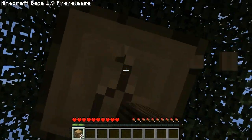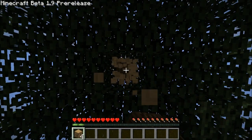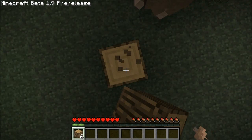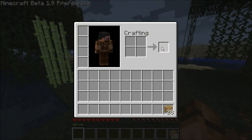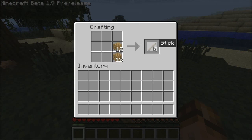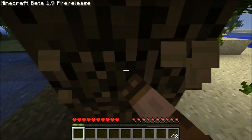Notch did say he was trying to make the swamp biomes a bit more swampy. It seems the swamp biome has pretty much replaced the desert beach biome for the standard starting location. Shift-Right-Click still works — I believe that was added in 1.8. Shift-Left-Click does the same thing. Wonderful. Let's just punch down another tree.